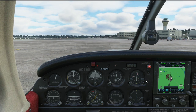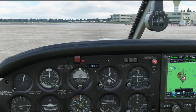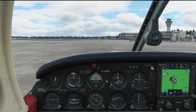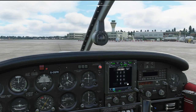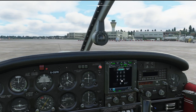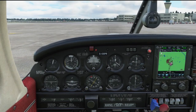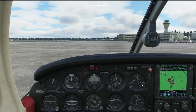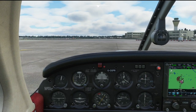They reply: 'Gulf Papa Romeo, readback correct, contact Tower 118.3 for taxi.' We switch over to the tower controller. After monitoring to make sure we're not interrupting anything, we call: 'Birmingham Tower, Golf Papa Romeo, PA-28 on the Elmden apron, request taxi.' Tower responds: 'Golf Papa Romeo, Birmingham Tower, taxi to hold point Foxtrot One from the Elmden apron, report ready for departure.' We read back: 'Taxi to hold point Foxtrot One, report ready, Golf Papa Romeo.'